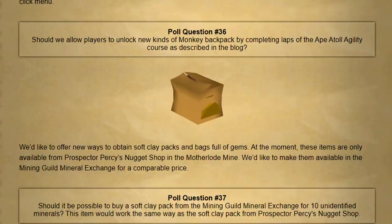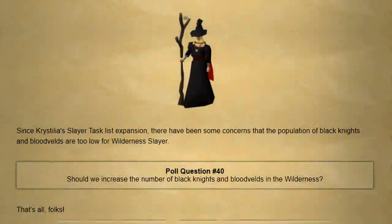They'd also like to offer a new way to obtain soft clay packs and bags full of gems. You'd now be able to buy soft clay packs from the mining guild mineral exchange for 10 unidentified minerals, and bags full of gems for 20 unidentified minerals. Finally, they're making a proposed buff to a few wilderness monsters — in poll number 70 they expanded Krystilia's task list to include a few different monsters, but Black Knights and Bloodvelds were pain points as there were only a couple of spawns in the entire wilderness, so they're proposing to increase that substantially. That is it for poll number 71 — a ton of awesome changes.